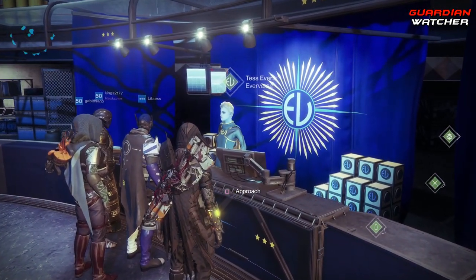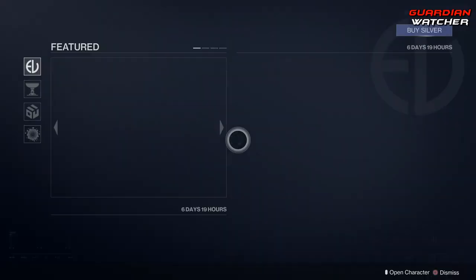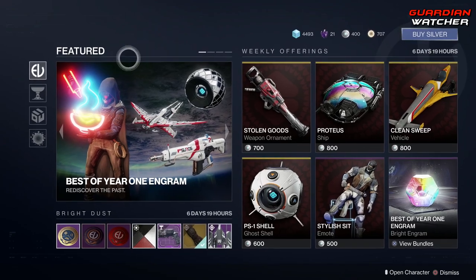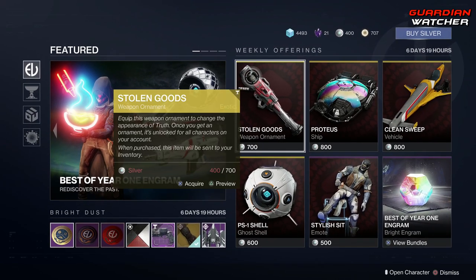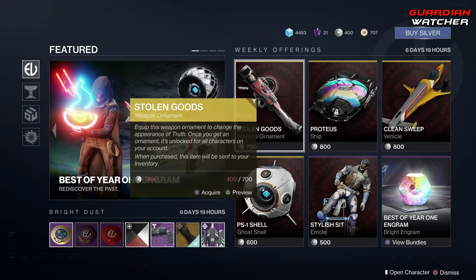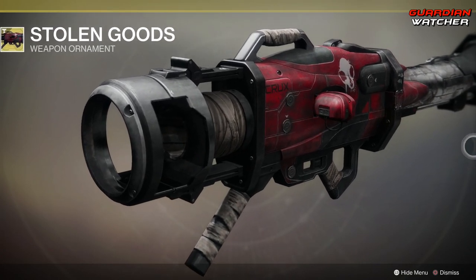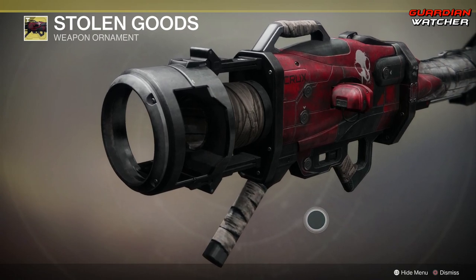Let's see what Tess Everest has at the Eververse for us this week. We definitely have a lot of new things here. The weekly offerings do change, which is pretty awesome. First we have Stolen Goods, which is the ornament for the Truth. That looks amazing — I wonder if it tracks just as good as it did in Destiny 1.